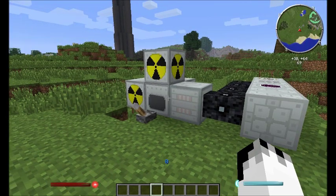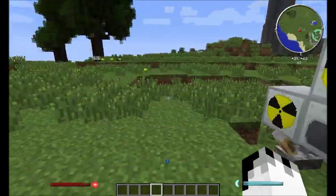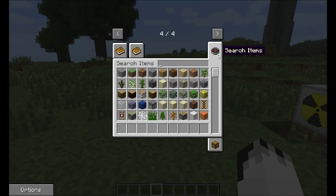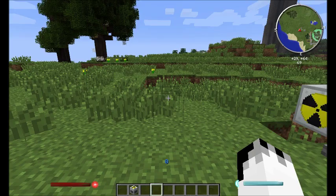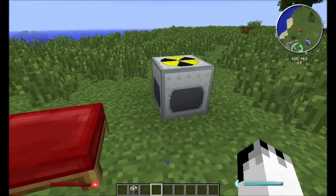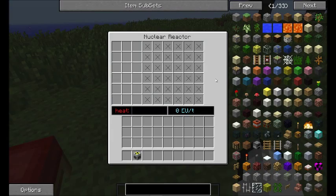Let's do a brief thing on reactors first of all. This is a reactor — let me just pull up the basic reactor. One reactor, and it looks like this. This is the new UI. Nothing's changed at all.